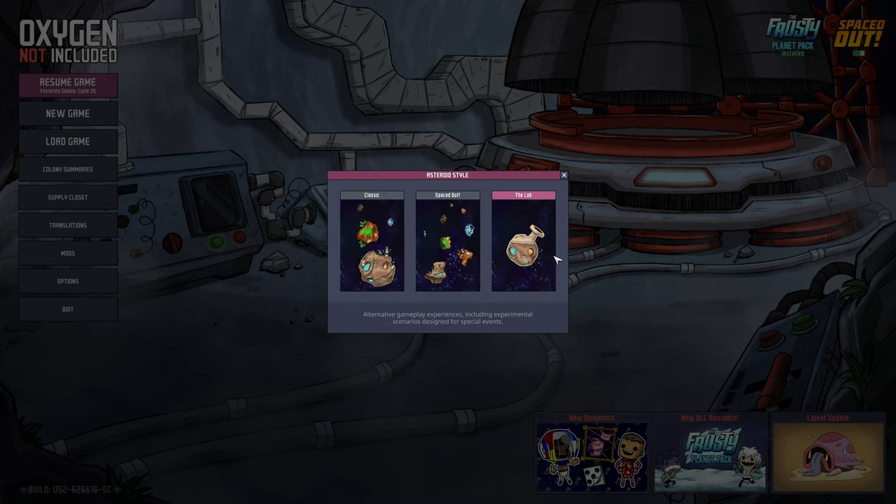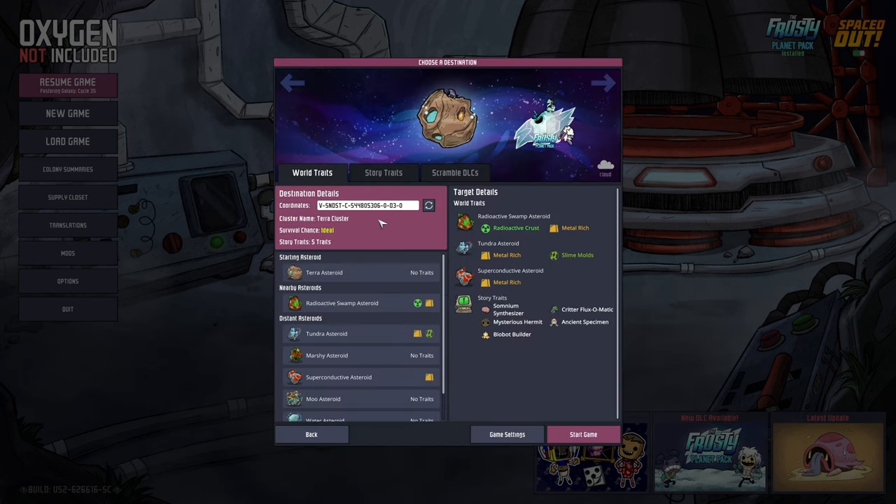We're going to go Survival, Classic Map, and I actually have a map picked out. So if you guys want to play along, there's the code there. I will try to put that in the description as well so that you guys can just copy and paste it instead of trying to type that sequence of letters and numbers. But yeah, let's go ahead and begin.